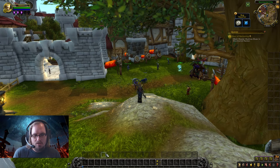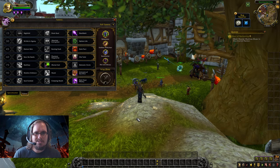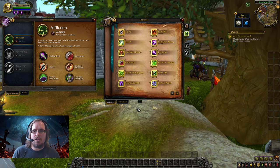We're here on our Affliction Warlock. We've got our action bars all visible and clear. If we hop into our talent tree, these are the talents you can select to fulfill the requirements laid out in the primer video. Now we're going to jump into our spellbook and start sorting out our spells. We're kicking things off with Agony, which is part of our core rotation.